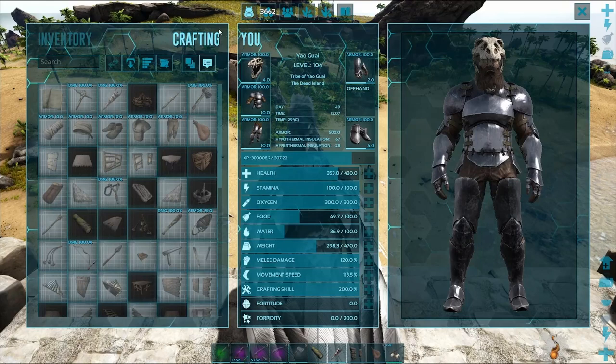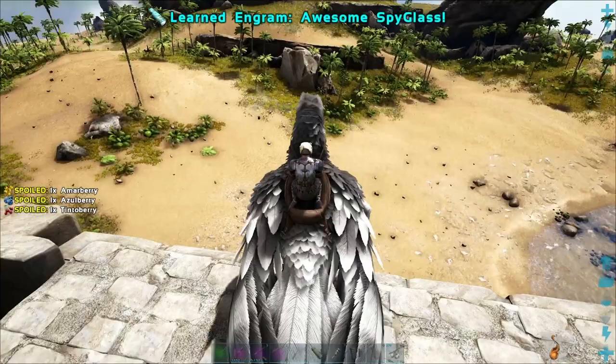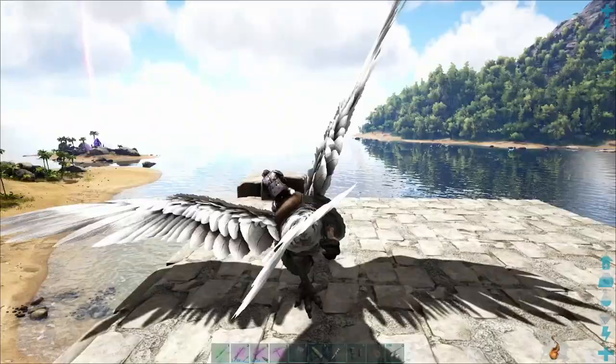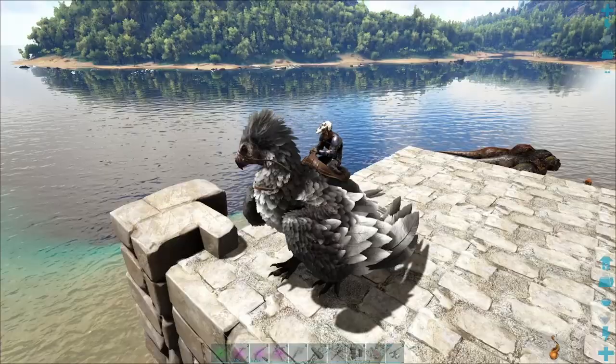I just wanted to be fully transparent with you - I have installed the Awesome Spyglass mod. If you don't want me to use this, just let me know in the comments and I can uninstall it, or I can just drop it in the ocean and never use it again. I would like to preface by saying I am not going to use it on wild animals. I understand how broken it is - you could select your perfect captures based on their stats. I don't want to do that, that seems way too gamey.